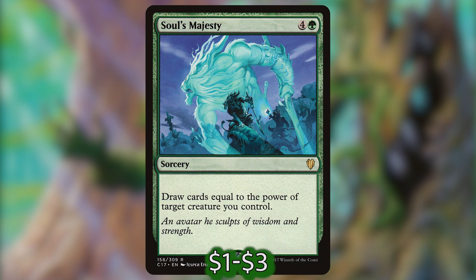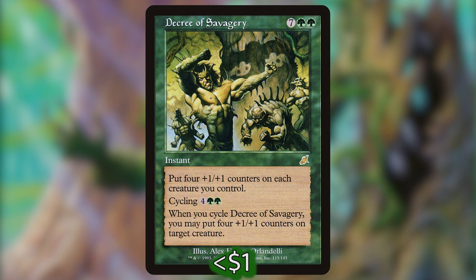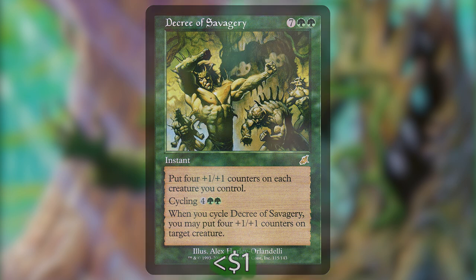Soul's Might is four and a green for a sorcery — put X +1/+1 counters on target creature where X is that creature's power. Stand Together is an instant — three green green — put two +1/+1 counters on target creature and two +1/+1 counters on another target creature. Decree of Savagery is an instant for seven green green — it puts four +1/+1 counters on each creature you control. You can also cycle it for four green green, and when you cycle Decree of Savagery you may put four +1/+1 counters on target creature. This is a very high mana cost, but the reason we put it in here is because we really want those instant speed counters, and since we can cycle this for six instead of paying nine, we can get away with just putting those counters on Sarulf.